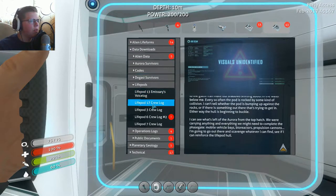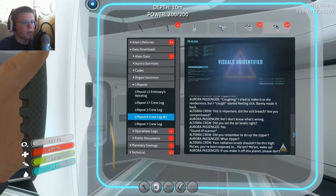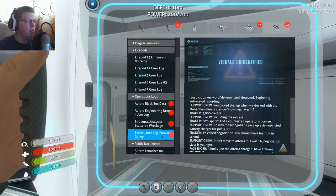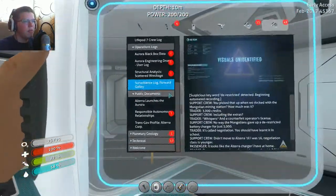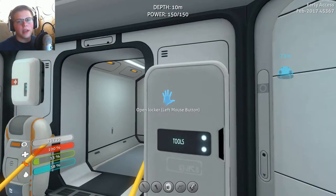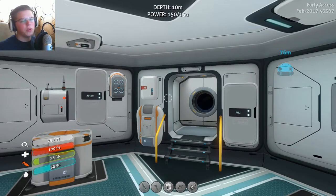These are some crew logs - this is good. Let's take a look at lifepod 7. This dude is kind of stuck - number 7 had no power. I can't really get the story out there because these are just scattered data logs. It'd be a lot better if you guys just kind of Google the story because it's a lot easier. I just went through all of them and yes, we did check every single one, so that is pretty good.